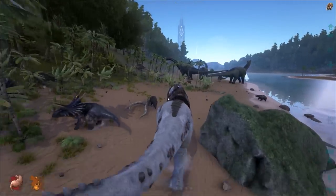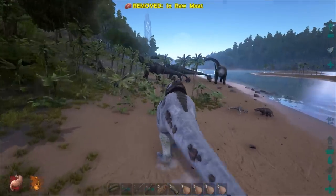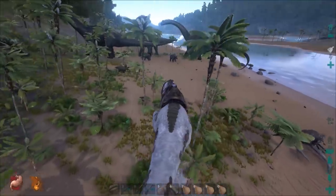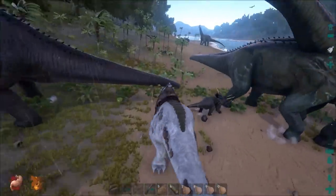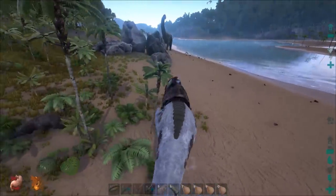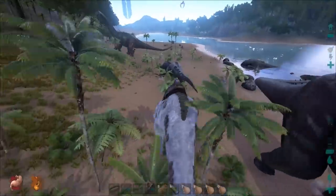I just wish this guy had more stamina — come on, level up so I can give you more stamina. His stamina is 940, it's just how fast he goes through it and how slow it recharges. Let's remember there are three or four brontos down here whenever we need prime — definitely come over here. I'm starting to get tired because I haven't eaten.